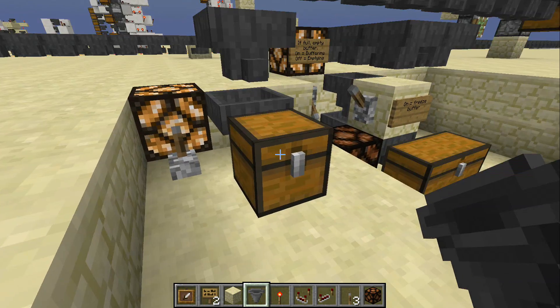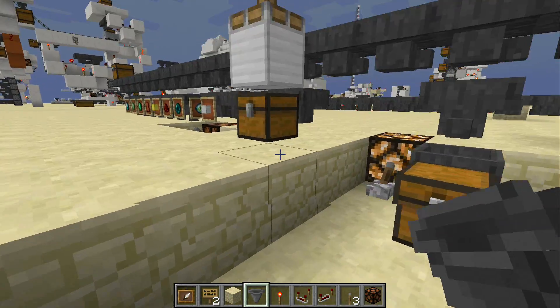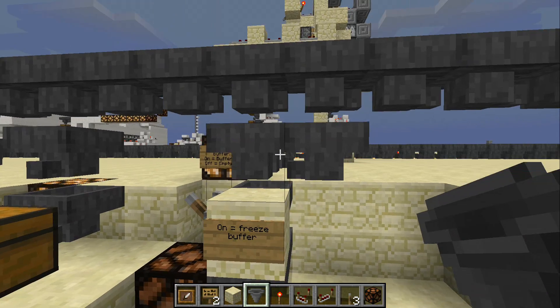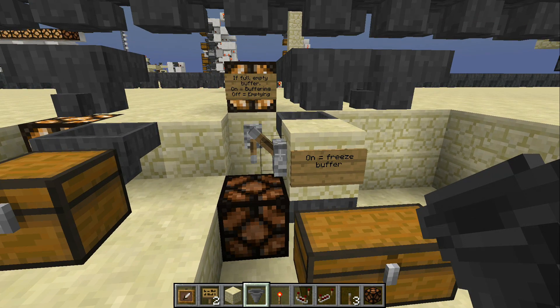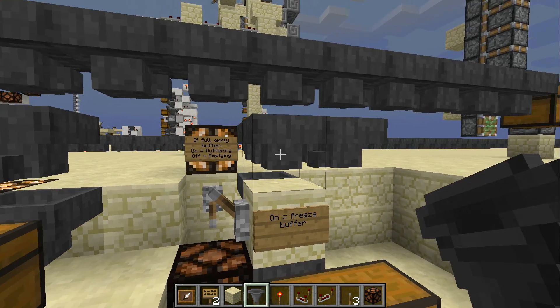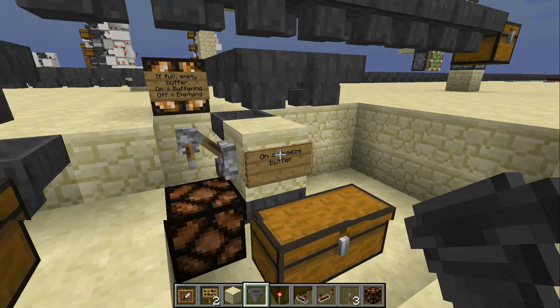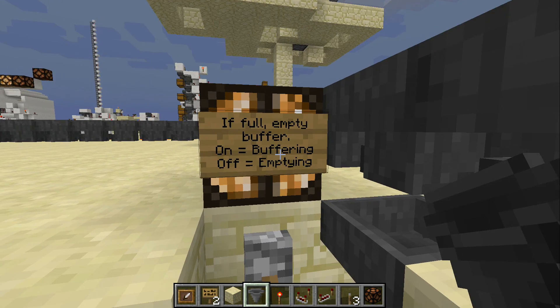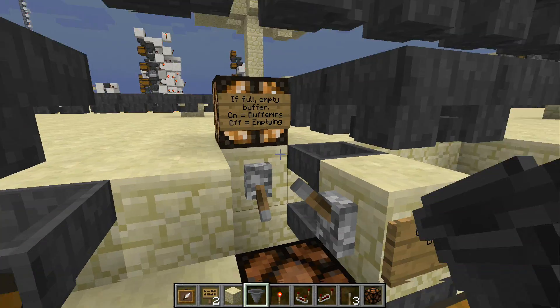That option isn't as effective as the buffer but it would empty into a chest and wouldn't be continually running. Combining both the buffering system and the on/off system, I put them together — the buffering system runs in circles, and we've got the on/off switch for freezing it. If you had partial stacks, freeze this and it will begin to fill up again. So we've got the freezing part and the emptying part — when the buffer is on it's buffering, when off it's emptying.